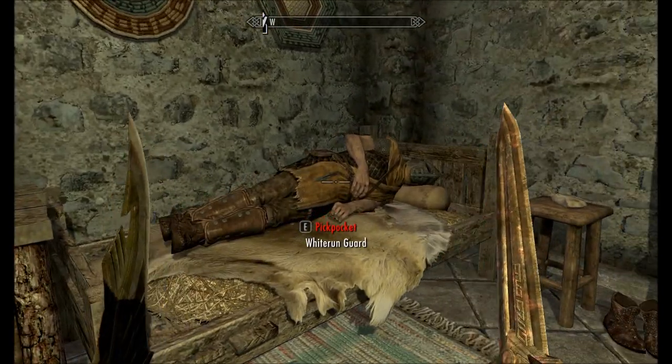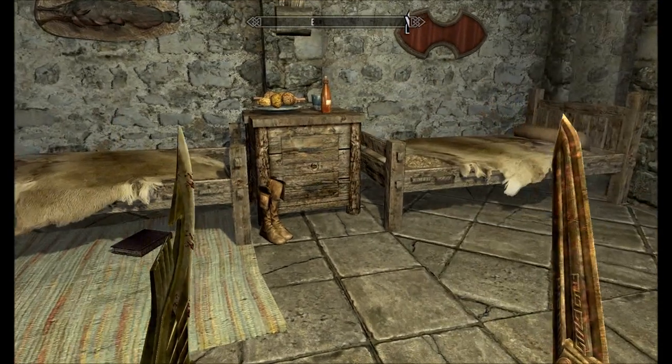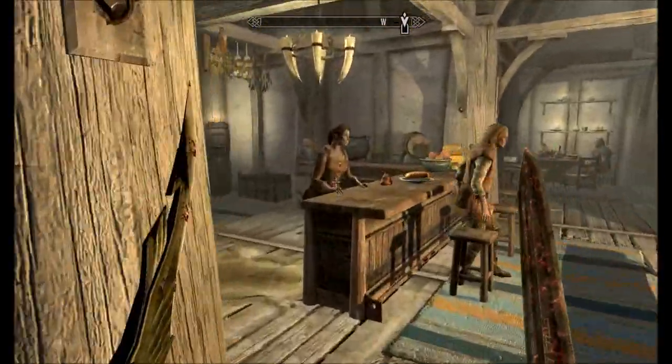So let's see what happens. I'm going to start by killing this guard — there he goes, he's dead. Now we're going to go and get some sleep. I'm just going to quickly teleport to the Whiterun Bannered Mare, and while I'm here I'm just going to rent a room and go to sleep.